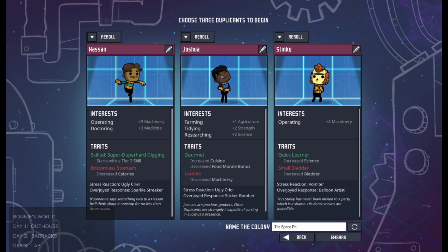I recommend that you get used to handling more than one duplicant from the start. That way if you ramp back to one or two duplicants you can see the difference and understand the unique challenges of working with fewer duplicants, and you also have the opportunity to see what happens as you add more duplicants to your colony.